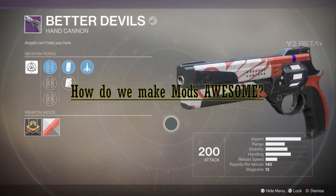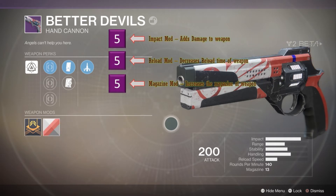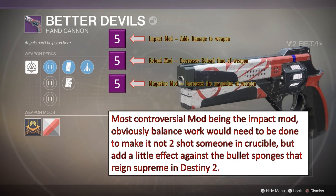Now let's theorycraft what we could do to make mods awesome. For the mod slot, as of now we only have one kinetic mod — let's turn that into three different kinetic mods that each boost one of three weapon attributes: impact damage, reload speed, and magazine size. Energy mods can stay the same, modifying damage type. For balance, the impact kinetic mod shouldn't let Better Devils two-shot with headshots, but enough to make a slight difference in PvE against majors, ultras, and bosses. Choosing one attribute means giving up the others — it's personalization, not a strict upgrade.